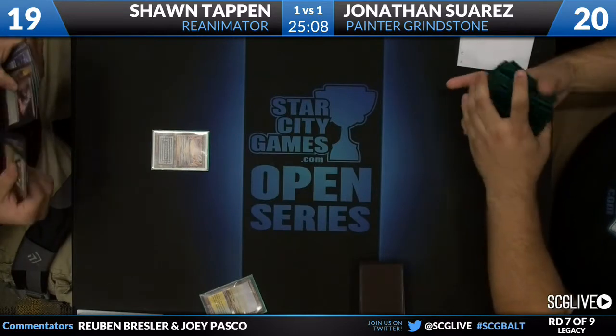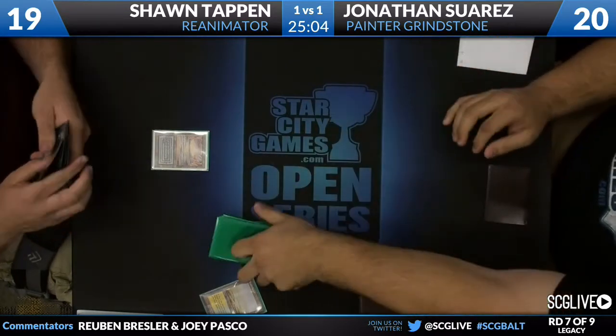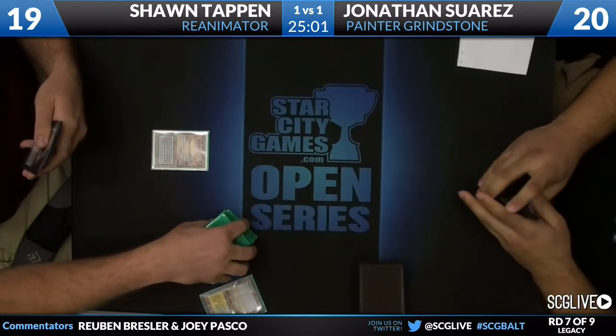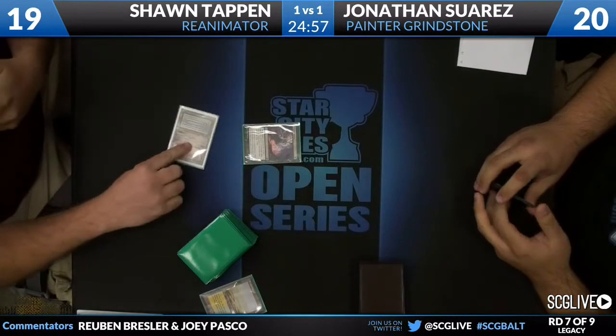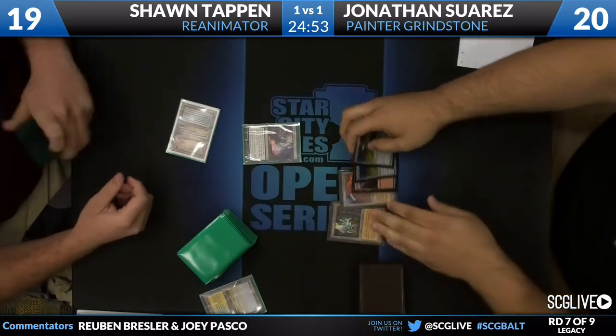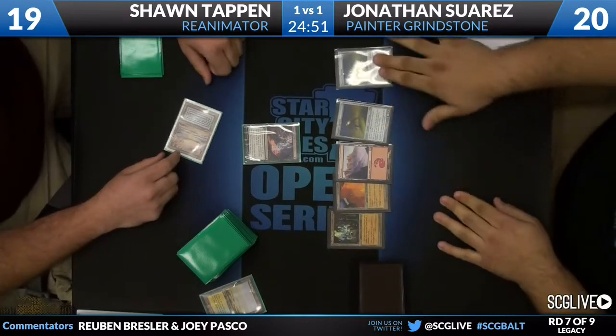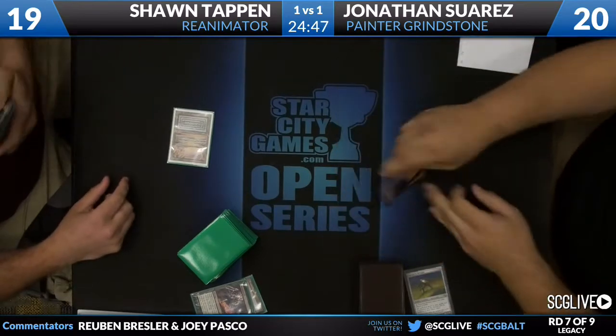So he's gonna have a Turn 1 Painter Servant regardless of what Sean decides to do. Sean has a Reanimate and a Thought Seize, and we're gonna see what's in Jonathan's hand — no more secrets between us. Double Painter Servant, Mountain, City of Traitors, Ancient Tomb.